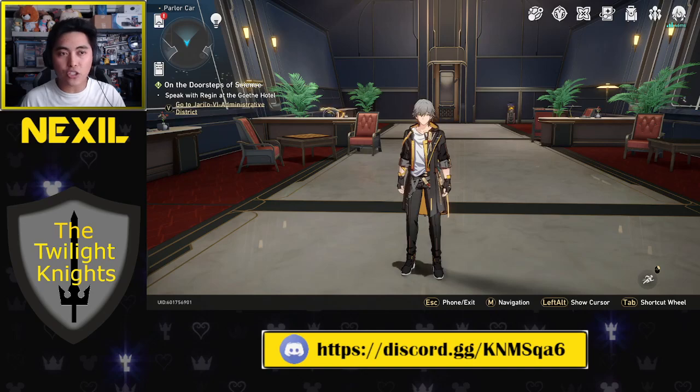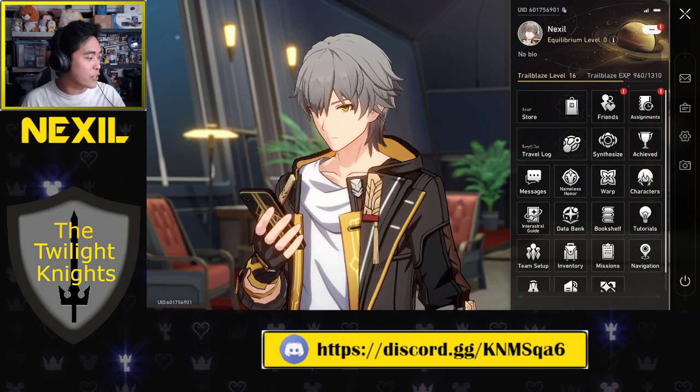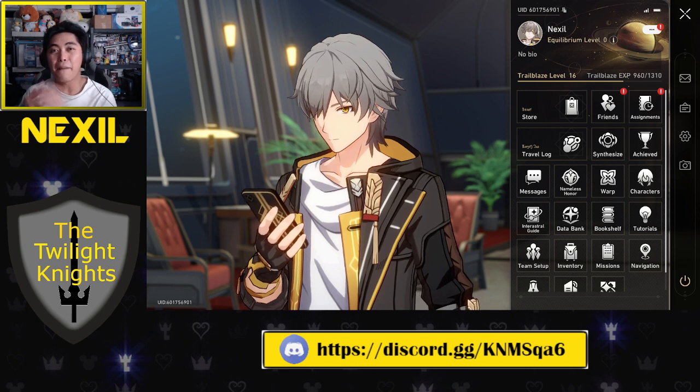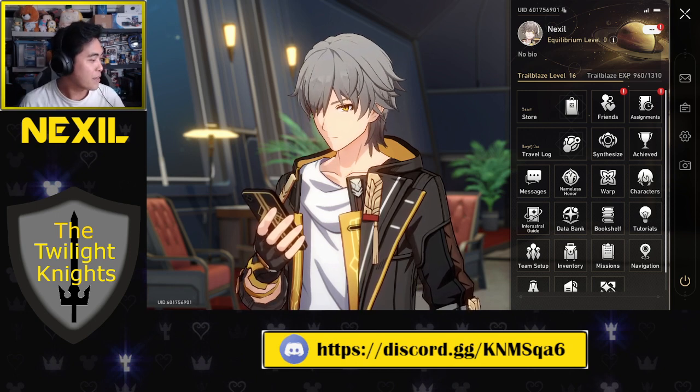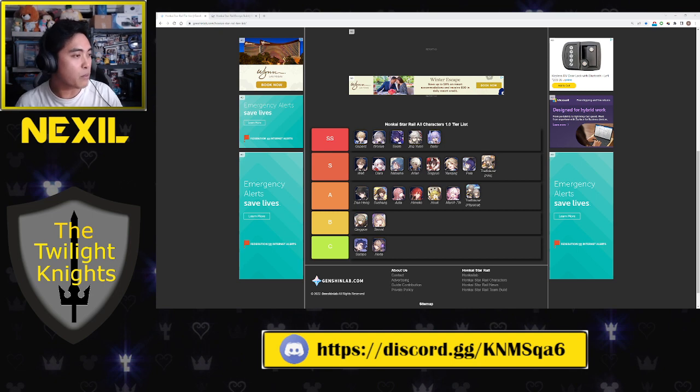The next tip is to make sure you check the tier list page. If you're like me and don't always know what you're doing, there are people out there who do. I recommend going to GenshinLab.com's Honkai Star Rail tier list. This is a good way of banking off the experience of others and learning what makes things good — for example, which are the SS tier characters you want to be pulling for, and which are C tier as a last resort.